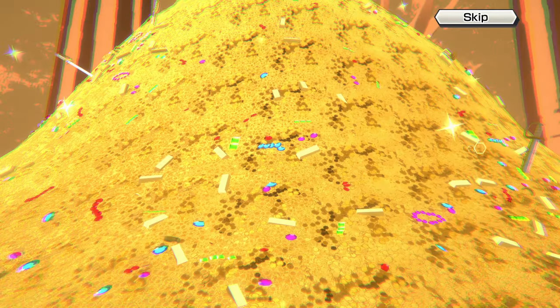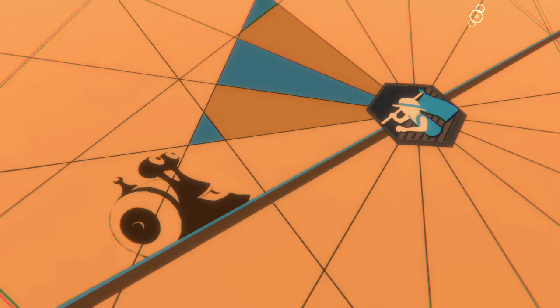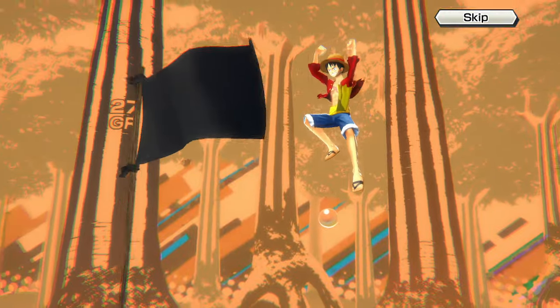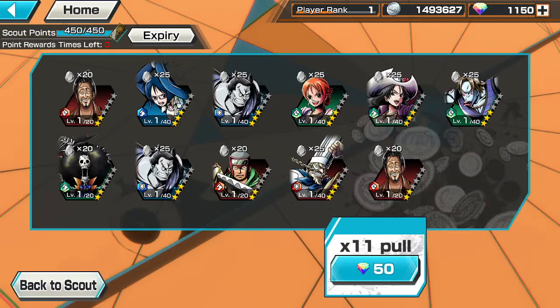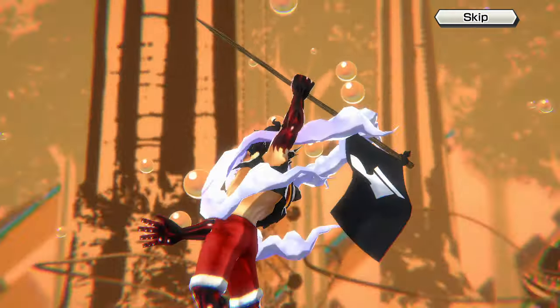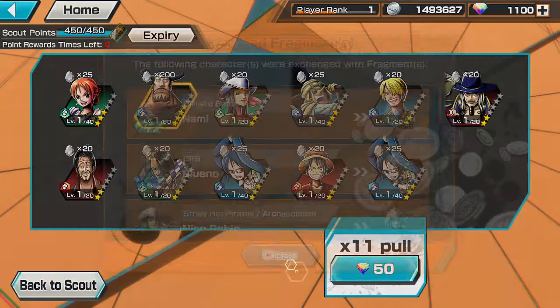We actually might do it - we actually might pull off max Bluno! I love his normals, his Tempest Kick - his skull cartwheel attack is kind of weird though. One copy of Bluno could make it out of here with a thousand gems if we're lucky. Not gold everything but still possible to get a copy. One thousand gems left.